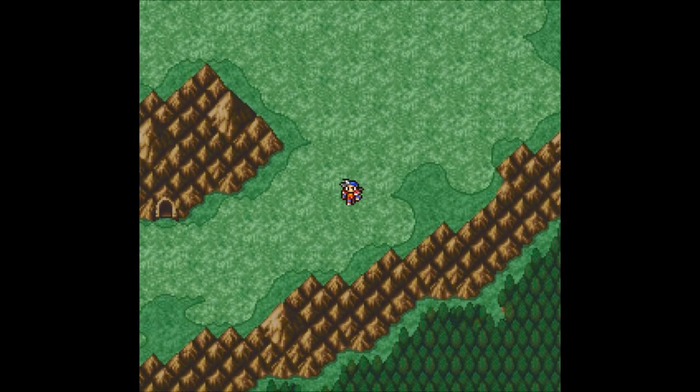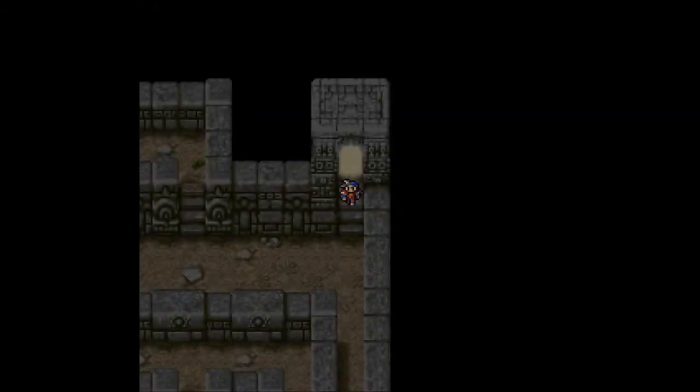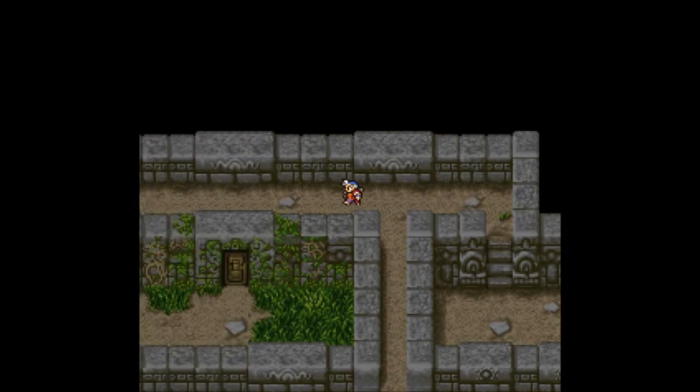So I keep five gold needles with me at all times, just in case I run into those guys. Or the specters - the blue skeleton-looking things. They can cast stone on everybody. It's awful. I do see a cave here. This looks like the place we need to go. We need to get that crystal rod in order to complete our quest. This place looks confusing. I already do not like this place.